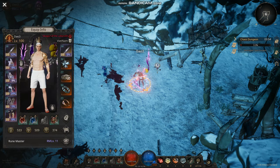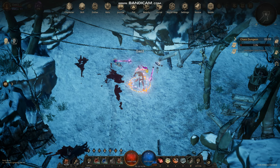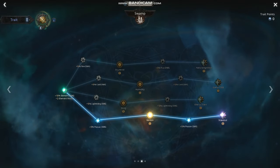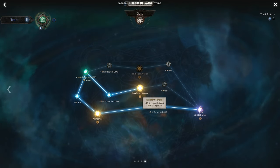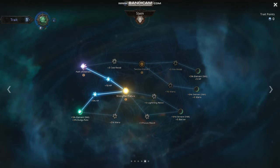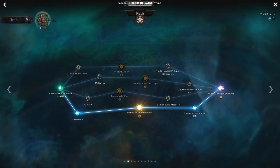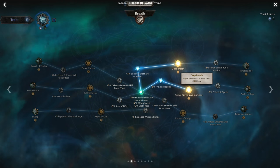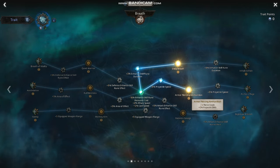Now let's look at the Zodiac. Node one I went for poison; node two for gold or projectile damage — elemental damage. Node three I took the stem for elemental damage amp. Then I went for mana on hit, which is great.